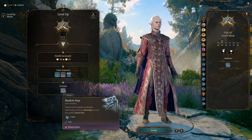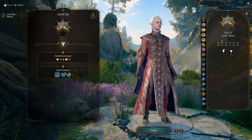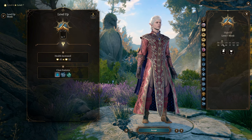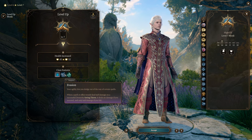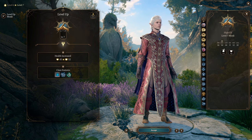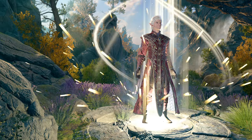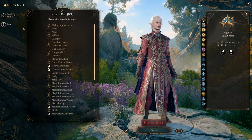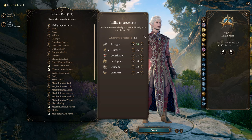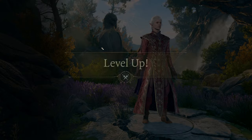At monk level seven we get Evasion, which is really good. You'll have very good Dexterity saves thanks to your high Dex and proficiency, and taking no damage from certain damaging spell effects is incredibly strong. Stillness of Mind is a minor boost but nice to have. At level eight we increase our Strength, since each point of Strength is twice as valuable for this character thanks to Tavern Brawler.